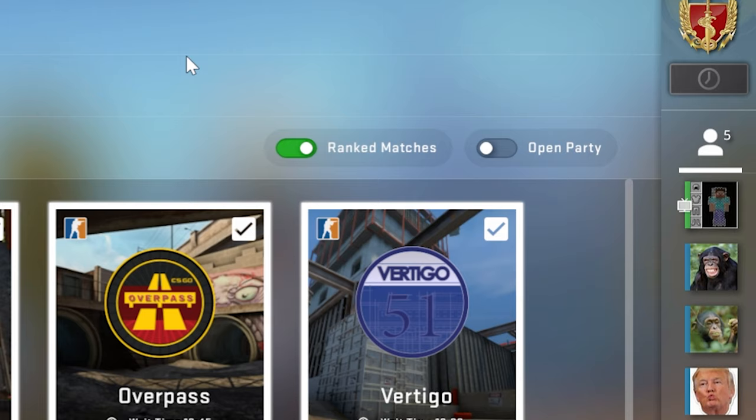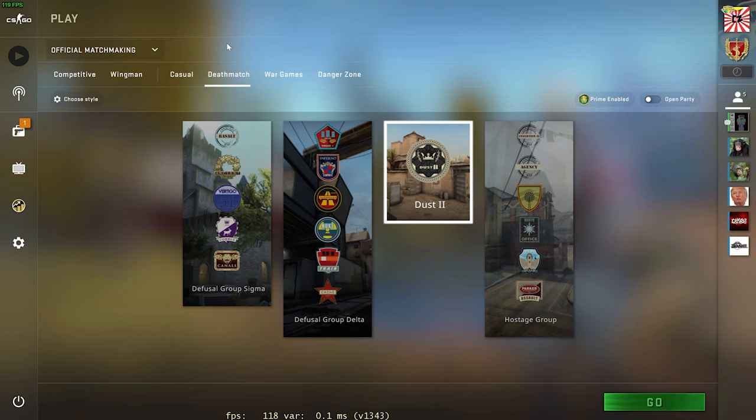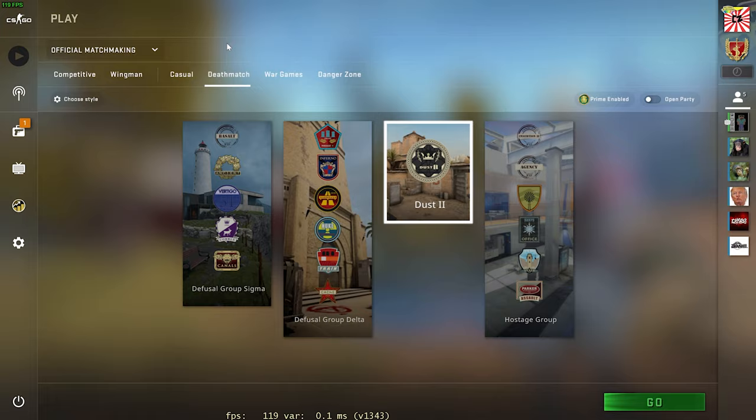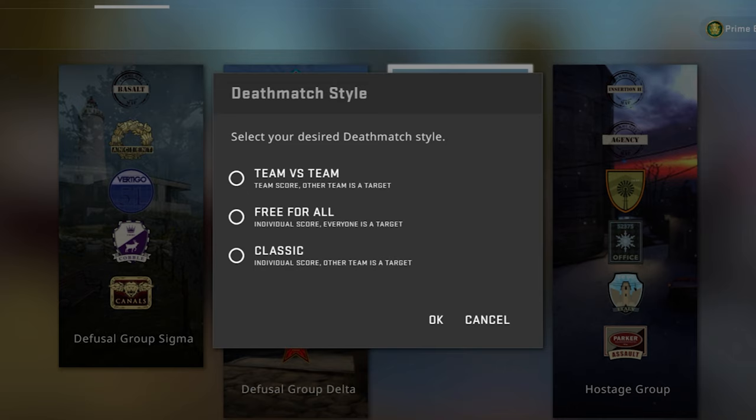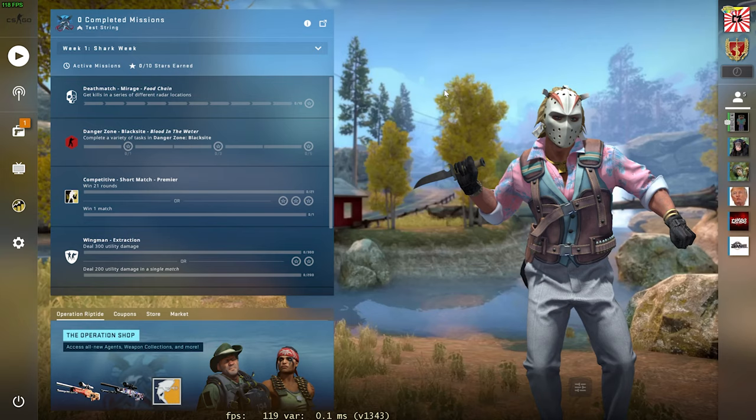They also still have the ranked matches option, plus an 'Open Party' toggle you can turn on and off. For deathmatch, they added two new styles — you go to the deathmatch page, click 'choose style' on the top left, and select whether you want team versus team, free-for-all, or classic deathmatch.